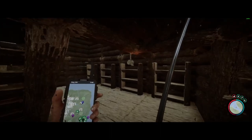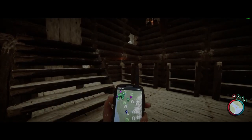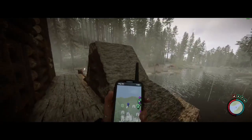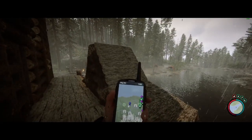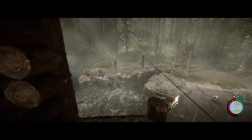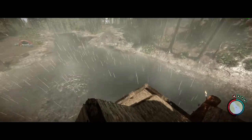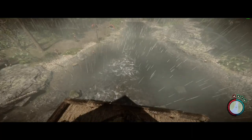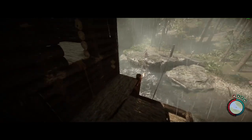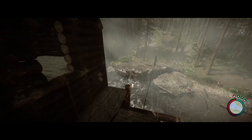Now let's go to the negative aspects of having the base here. One of them is that neither Kelvin nor Virginia can reach the base, and this goes for any base that is built on water — neither of them can reach it, so if you want them inside your base, that's a negative for you. The second aspect that some people might say is negative is that the base is quite close to a waterfall, so the sound of the waterfall might annoy you every now and then.